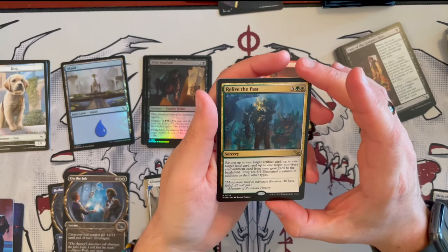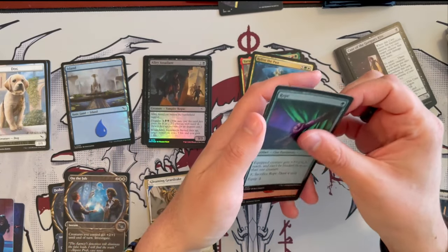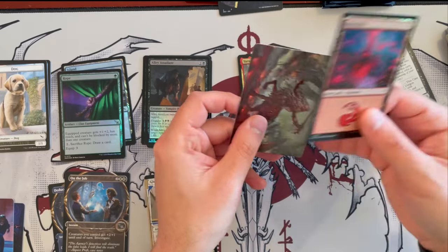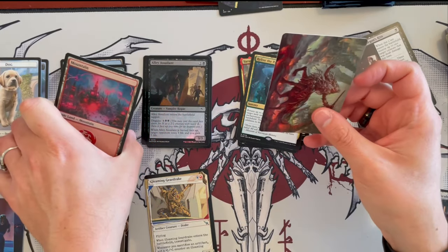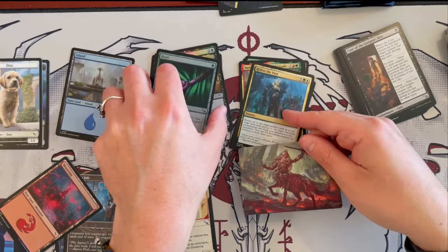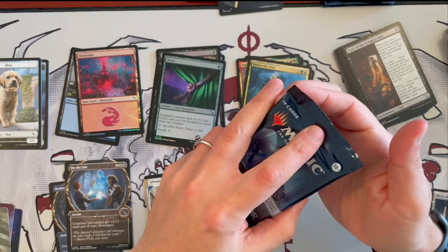Then we have Relive the Past — kind of a finisher in Limited, otherwise a fairly slow card. And we get another Rope this time in foil, and then a Mountain foil. Oh look, we have Yaris here. I'm always a mess with organizing cards. Anyway, we are opening this at the time of Outlaws — that expansion has already released, so you'll probably see this by then, and I'm hoping that you enjoy that expansion. I think that is a cool expansion as well — there are some problems with it and we'll discuss it in those specific videos.